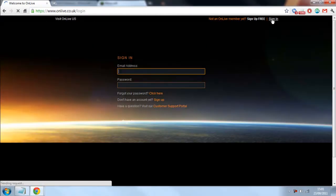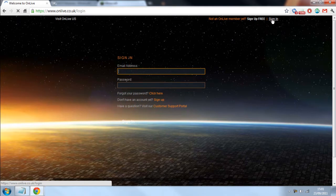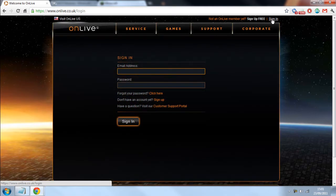Now, to use OnLive, you do need an internet connection of 2 megabits per second or above. That's the only drawback, apart from a few other things, but the pros massively outweigh the cons for this.